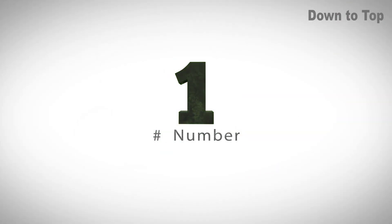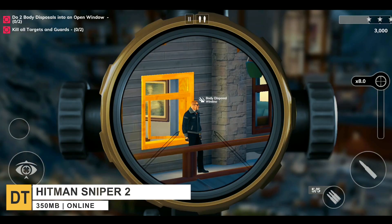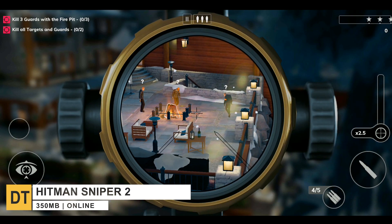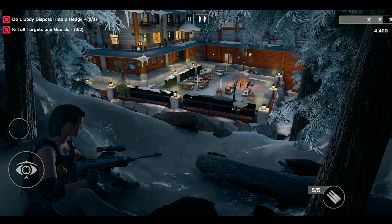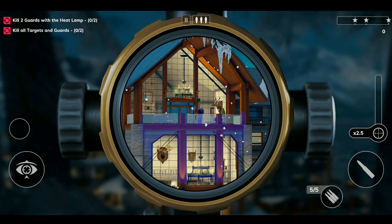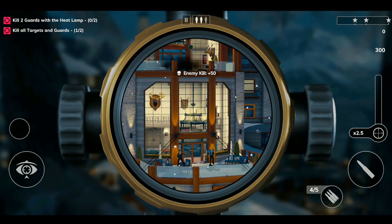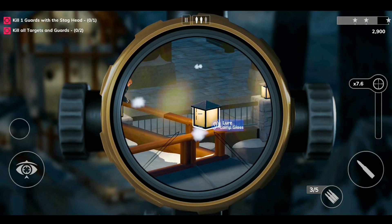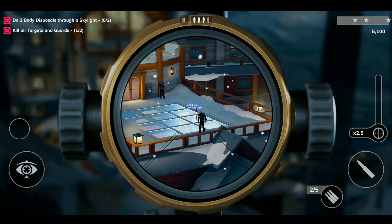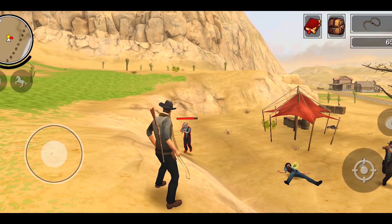Finally, at number 1, we have Hitman Sniper 2. This is a new competitive sniper game with numerous levels full of creative opportunities to manipulate guards using the environment and your own skills. You can shoot targets in hundreds of ways, from silent to explosive, and earn rewards for creative kills. The visuals are very impressive and well optimized, and the challenges are fun and interesting to keep each kill unique. The only downside is that the animation sometimes lags, but that should be fixed in a future update.